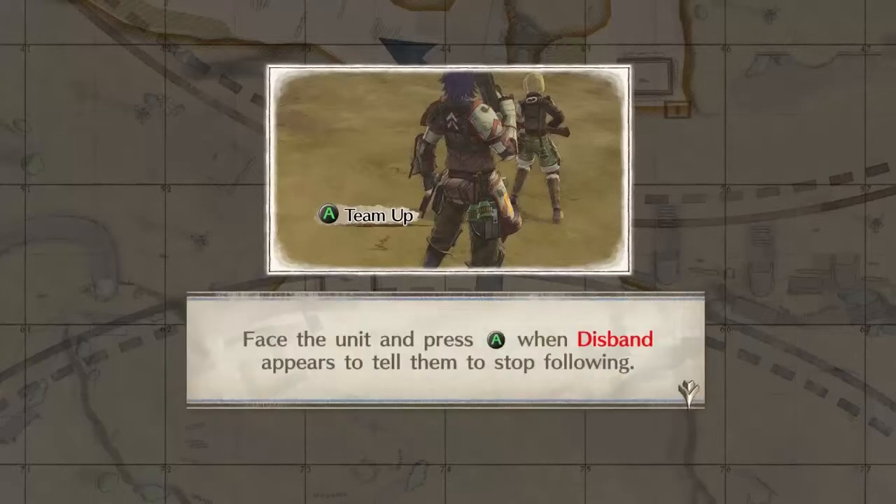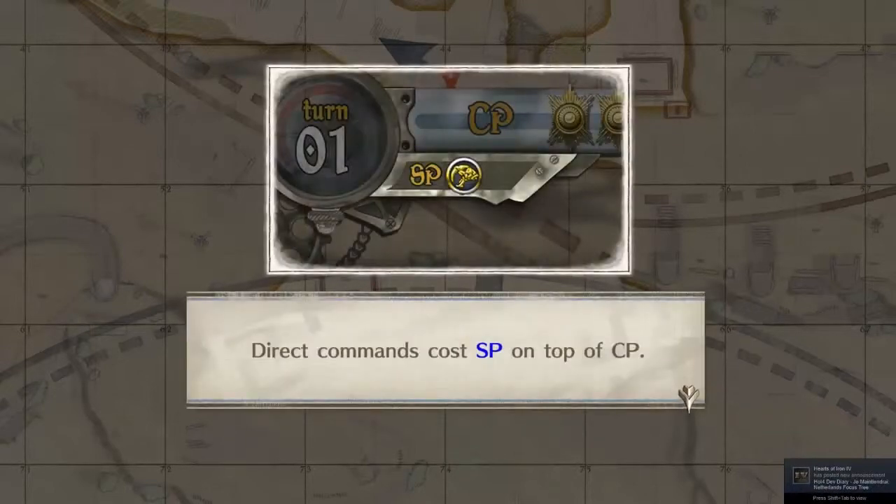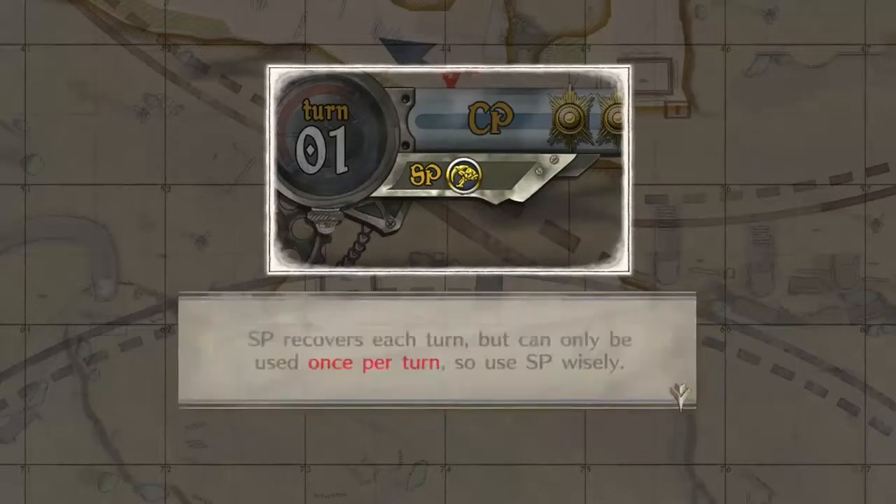Let's move, VC3! Face the unit and press A when this band appears - this is how they don't stop following. Direct command costs SP on top of CP. SP will carry over to each turn but can only be used once in a turn, so use SP wisely.